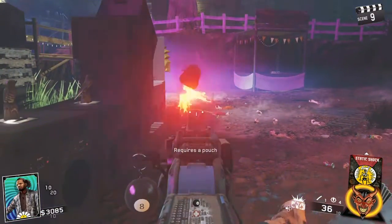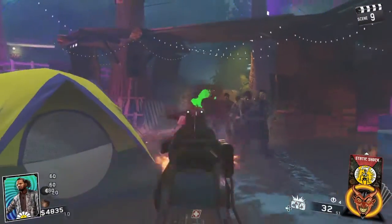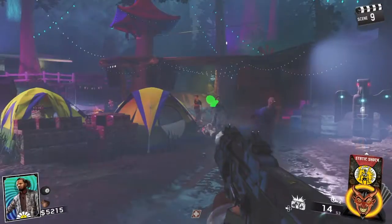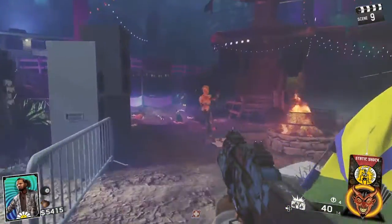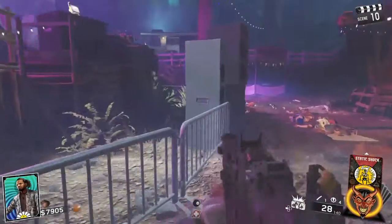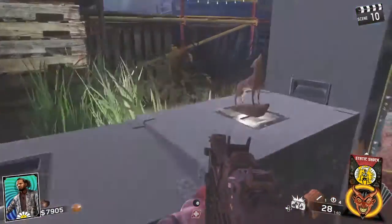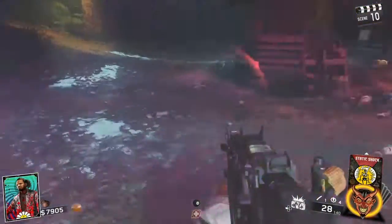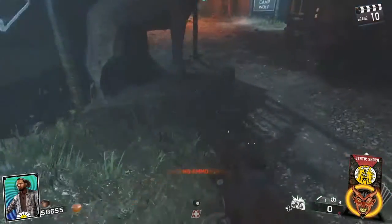Keep checking them to see when they're ready — when you're able to pick them up. This is what it looks like when they're ready. Then after this, what you're going to want to do is find the bigger version of those statues and put the smaller ones in front.